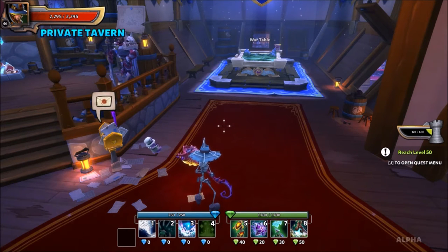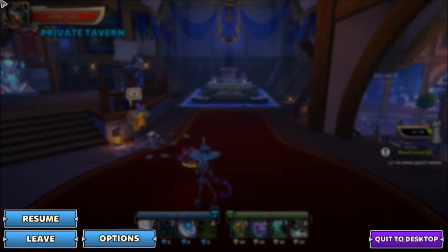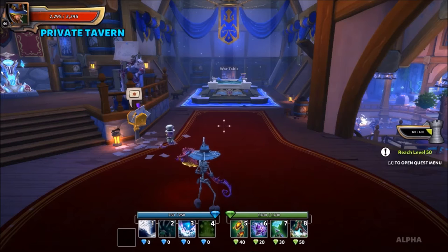I want to get into some of the major hotkeys that are kind of mentioned, but you're learning so much in the game it's hard to remember some of these things. Escape is one that I use often — it brings up a menu, shows your party, and you can also get to your options from here if you want to change the resolution or any other options. You also have the ability to leave your group, go to desktop, things like that.